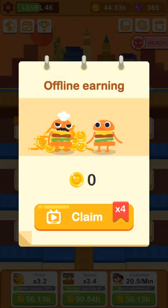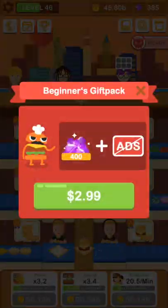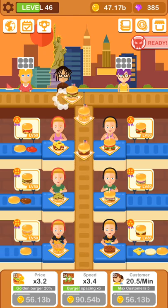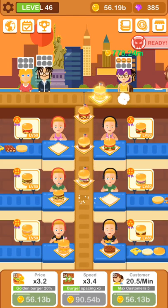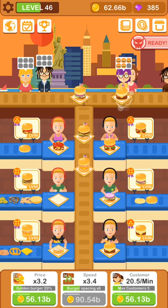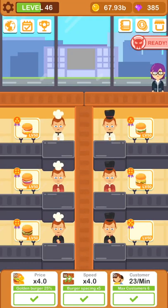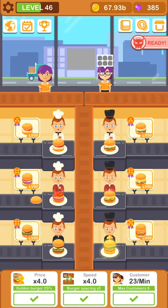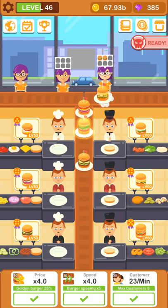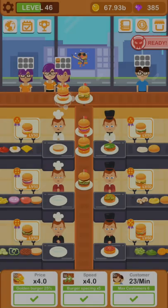So here it is. You can watch an ad and it will multiply your offline earnings by 4. So this is basically the game. On every map you have 6 tables and 6 chefs that will make burgers for you. Let me show you the map first. So let's go to this restaurant - this one is fully loaded. This is where you are going to start, your first burger store. And over here you have the challenge - Super Burger Man. We are going to talk about that in one second.